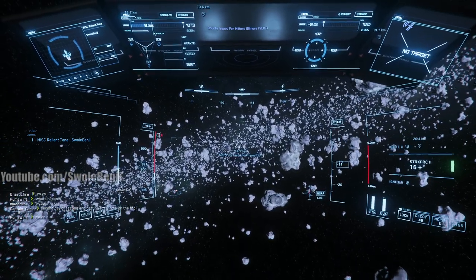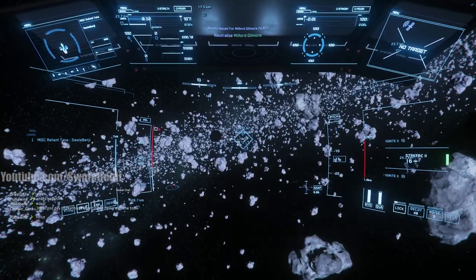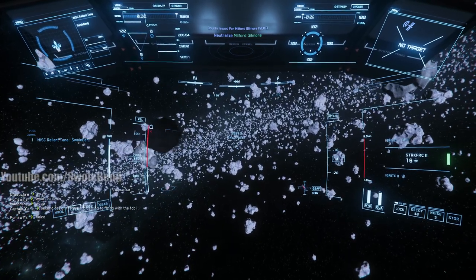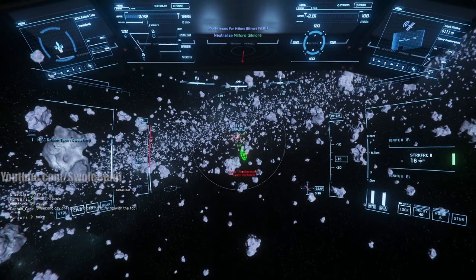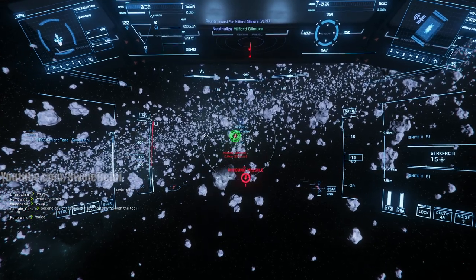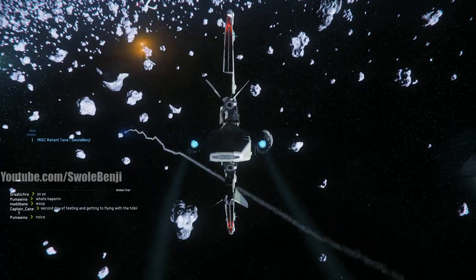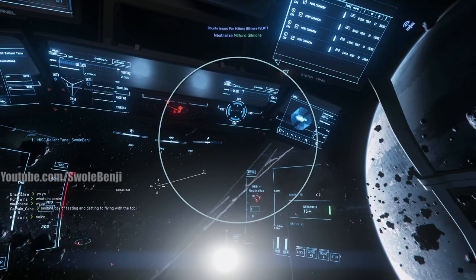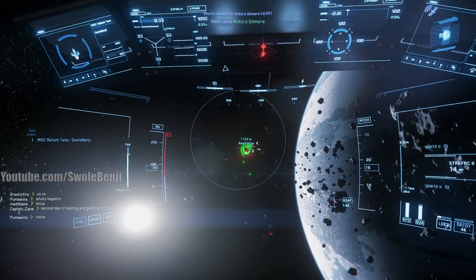I'm going to go full power to weapons so my missiles charge faster - I honestly have no idea if it does that. I'll turn off my cruise control. We gotta neutralize Milford - that's not him, that's Denny. Let's launch the missiles. I've got inbound missiles so I'm putting power back to thrusters, shields, and weaponry.